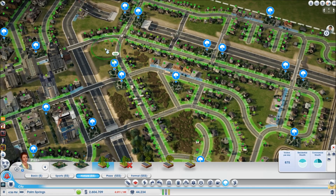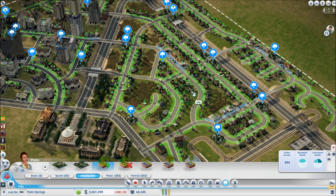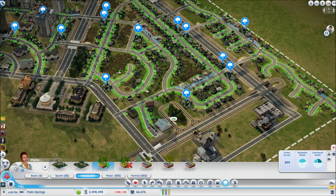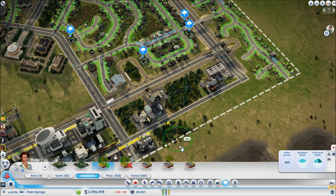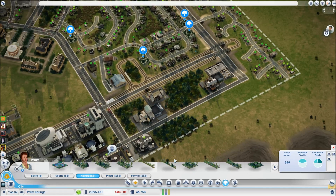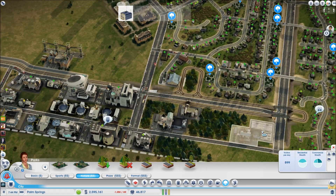Trees are glitching when placed, showing brown spots instead — a common glitch affecting about a quarter of the plot. It usually fixes itself after re-entering the game, so it won't be permanent. Also visible: highway legs just suspended in midair — another very common glitch that many players have experienced.